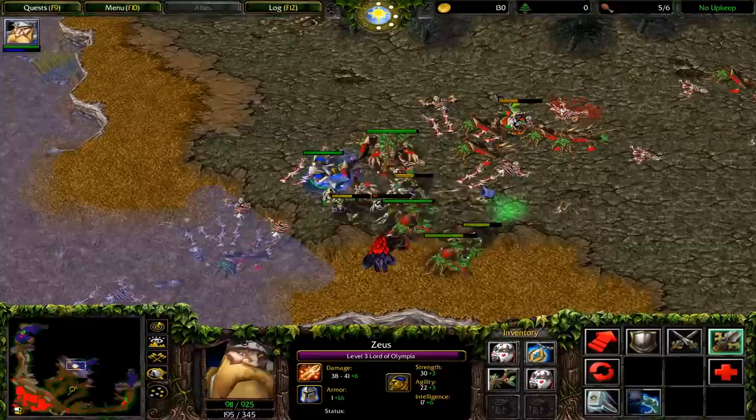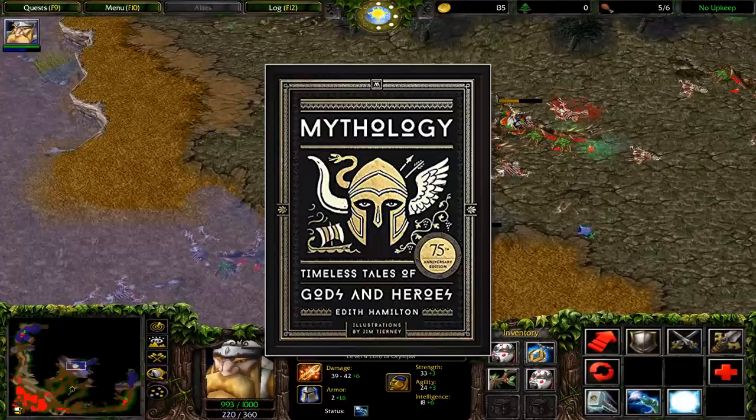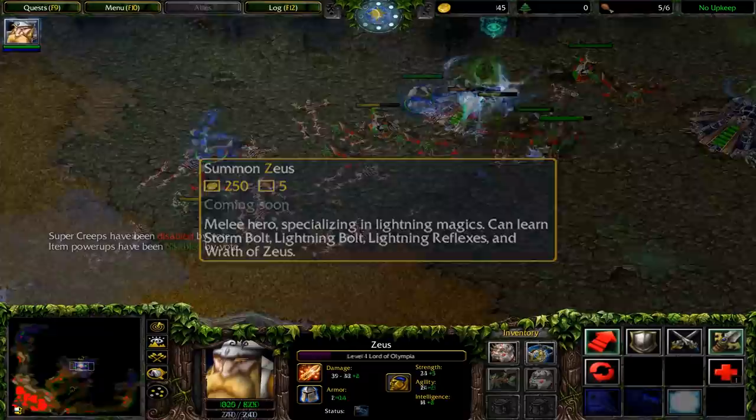Since this hero's character relies on you knowing a thing or two about the god, I would suggest reading up on Edith Hamilton's Mythology: Timeless Tales of Gods and Heroes, or just play God of War. Upon his inception, Zeus was described as a melee hero specializing in lightning magics, which is kind of misleading. He actually looks like a ranged hero, but the range is just really short.